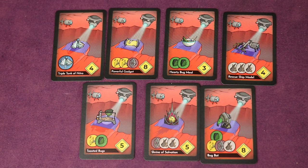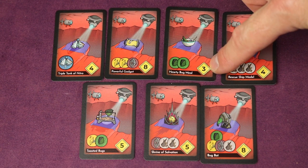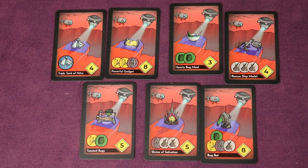The last action, available only starting in the second round, is taking a bribe. A certain number of bribes are put out at the beginning of the round depending on player count. If you're able to spend the required resources at the end of the game, you'll gain that many reputation points, but if not, it'll be minus points. It's a long-term goal of turning resources into points.